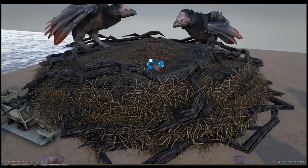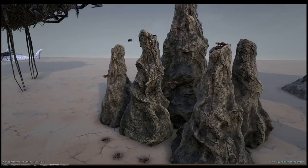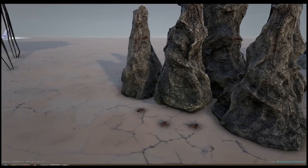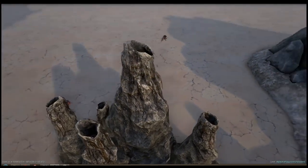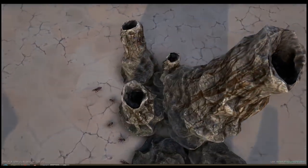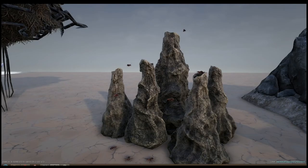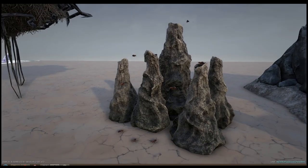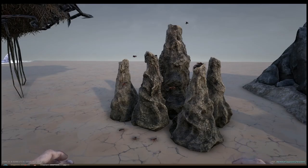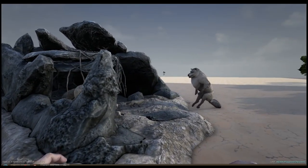Here we have the ant hill with some flying ants. I don't know if, as a flying ant, you can fly in and enter it. In the trailer we saw a small hill with a hole where they go in, but I haven't found that one yet - maybe they'll add it later to the dev kit.